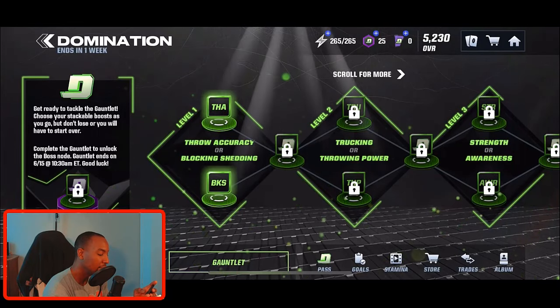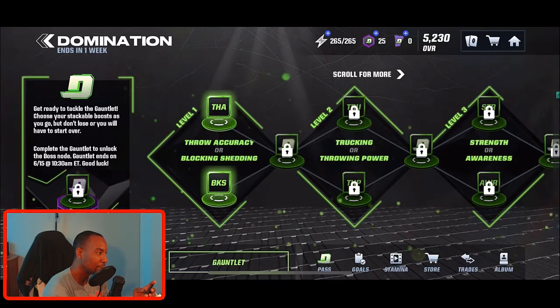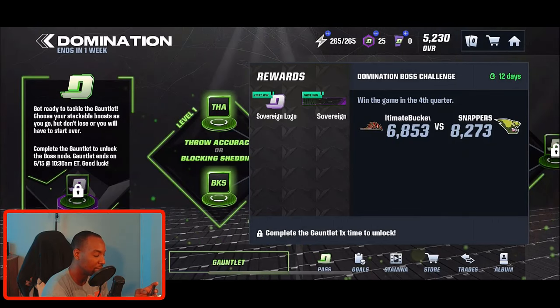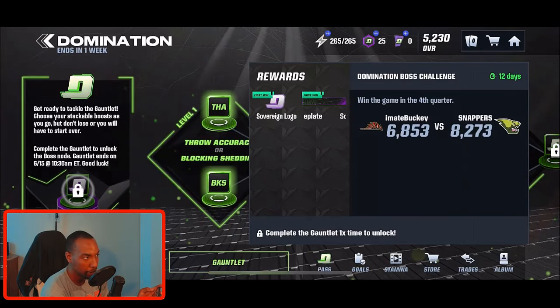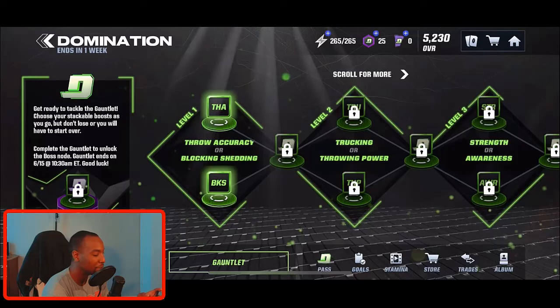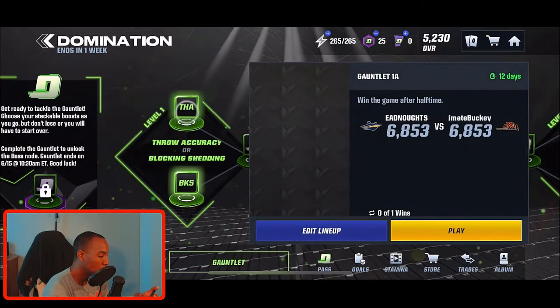Now for the Gauntlet — you must complete the Gauntlet to unlock the boss node. The Gauntlet ends on June 15th, so the promo runs two total weeks. The Domination boss challenge requires you to win the game in the fourth quarter against an 8273 overall team. If you beat it you get the Sovereign logo and the name plate — strictly cosmetics. Unfortunately for this promo you don't get a guaranteed epic from the boss challenge like normal.